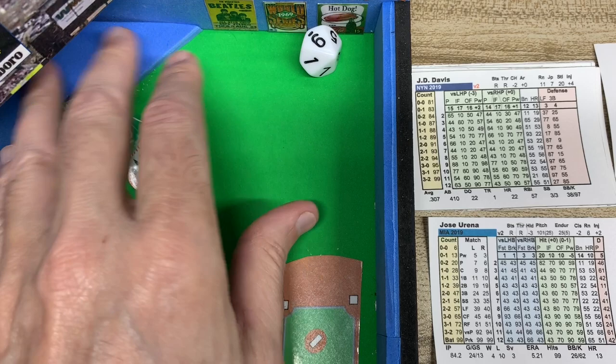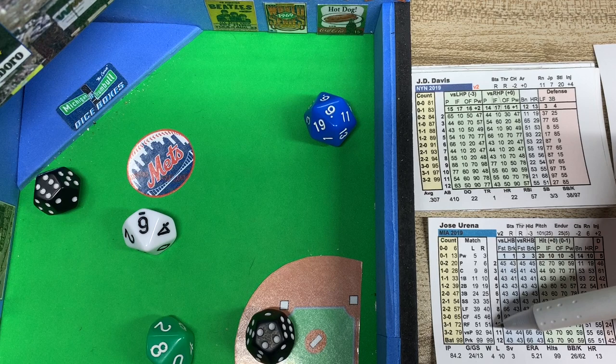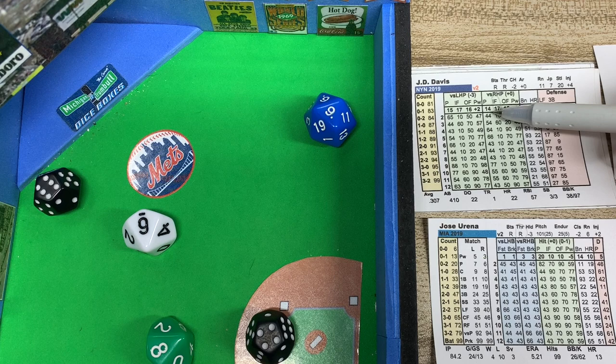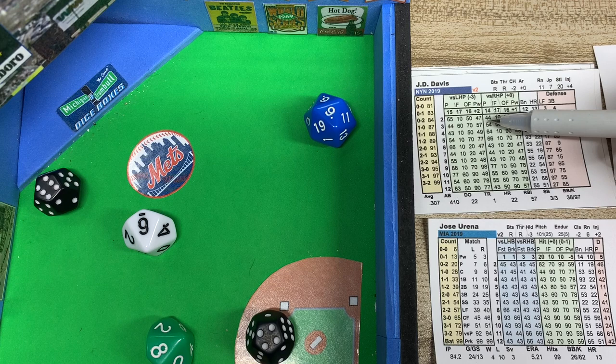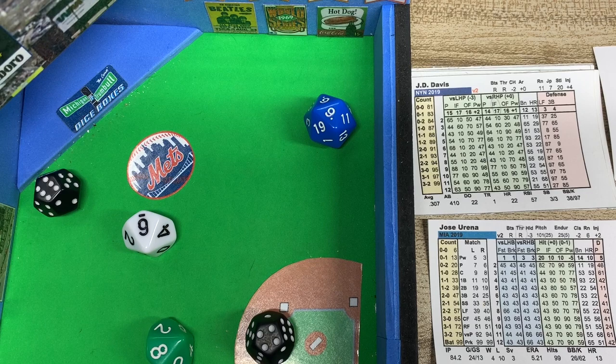We're looking at the matchup versus a right-handed hitter. Urena's pretty much done for the day — hasn't given up a hit or walk. The roll is an 86. Versus a righty, 52 to 94 is a pitcher matchup — that's based on balls or a strikeout. Versus a right-handed batter it's a 3, and 14 minus 3 is 11. We roll a 9, so the batter wins that matchup.